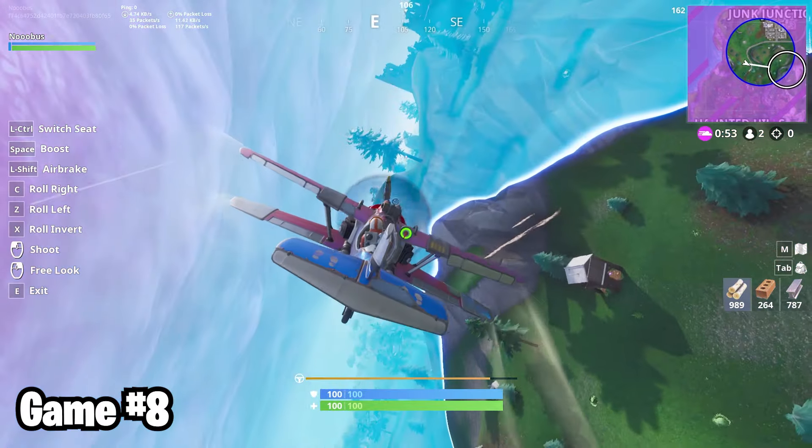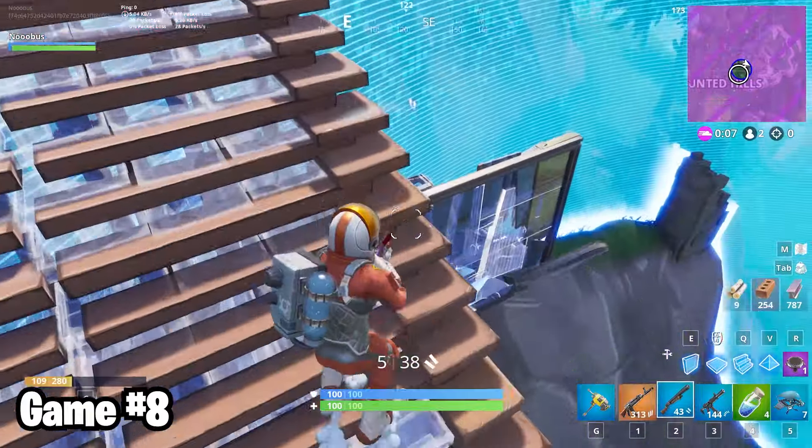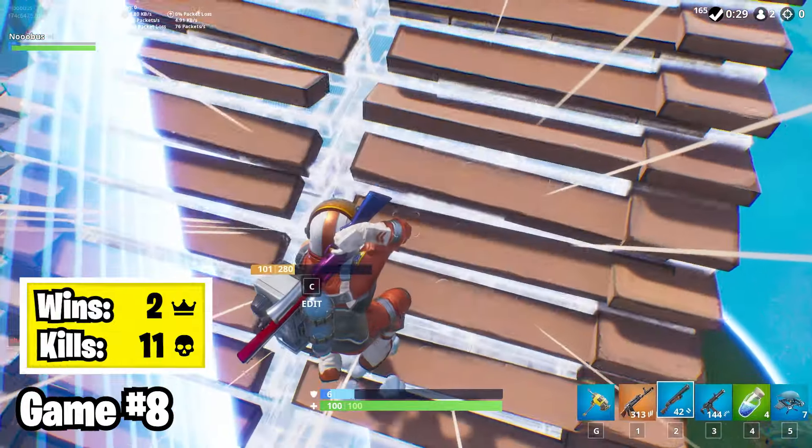Flying around in pretty much the exact same circle as last game, I got a plane in a 1v1. He was pretty good at the game, but I just kept hammering on damage with my gold AK and pump until he was lost in the storm for a zero kill win.